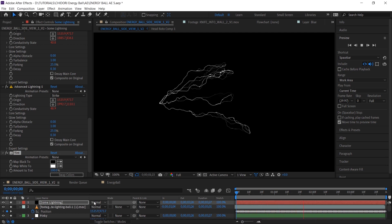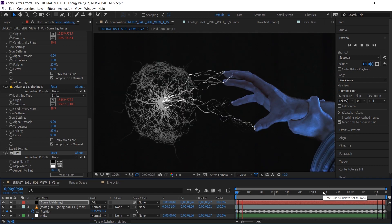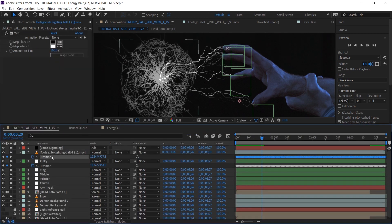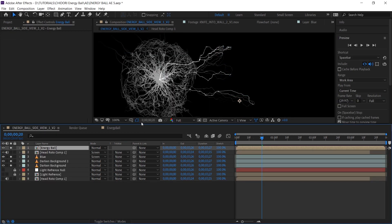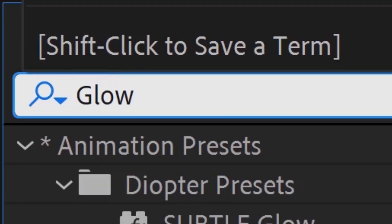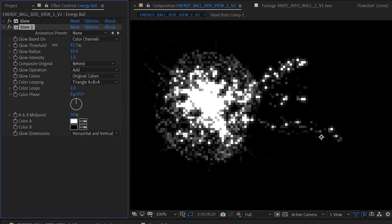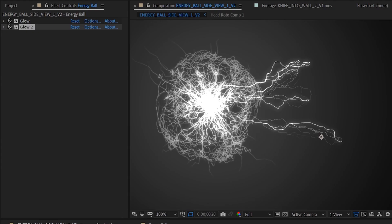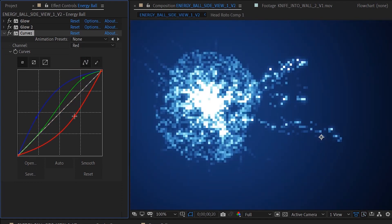We'll want this layer on a screen or add transfer mode so we can see right through it. Let's gather up all of our nulls and lightning stuff and just pre-compose all of it. Now we can add our own glow that's going to look way better than that default one on the lightning. We'll use at least two instances of glow — one tight around the lightning and one big and wide. The more you use, the better it looks as long as you don't let it blow out too much. We can also use curves to add some really nice blue color. Adding a little green to the highlights and taking out the red is going to make this look really good.